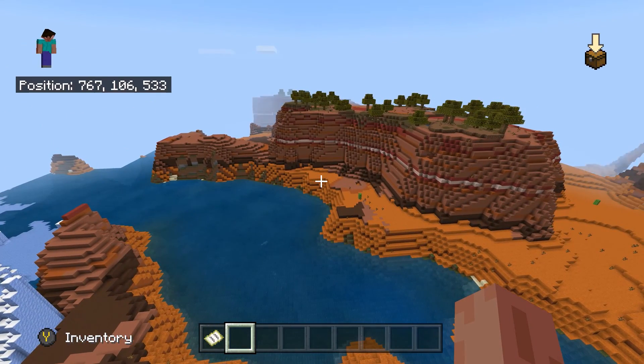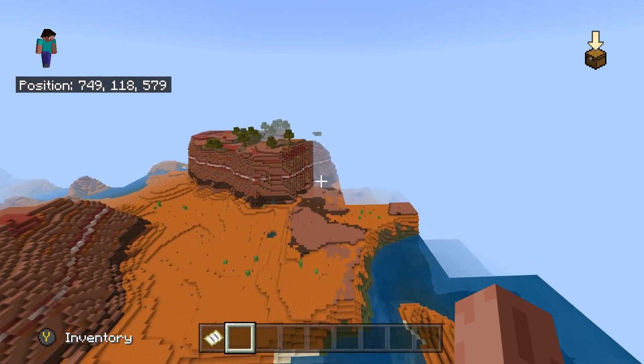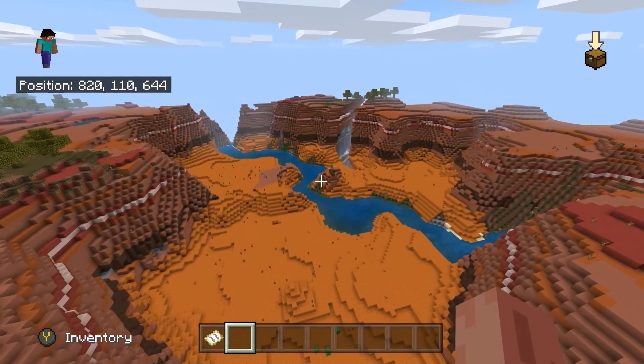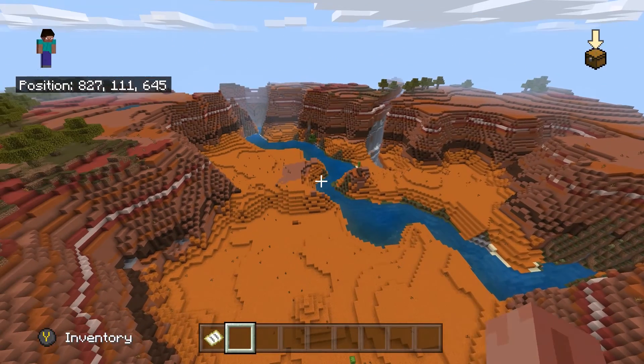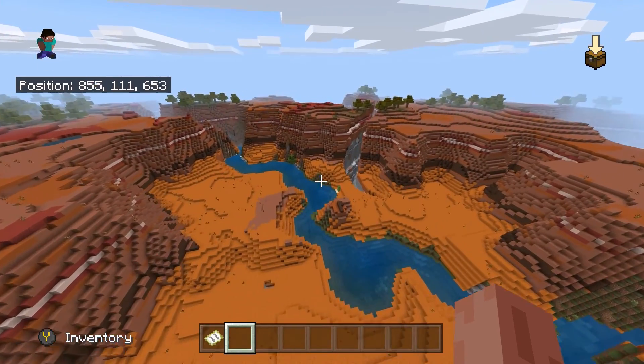Right here next to spawn you can see we already found an ice biome, and there is a mesa biome. I will be showing two strongholds in this map, cool features of the map, and also where some diamonds and the strongholds are. Make sure to watch all the way through the video so you can see where all these important things are — I'll save you a lot of time in the long run.